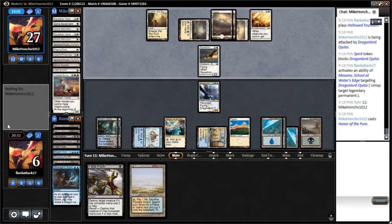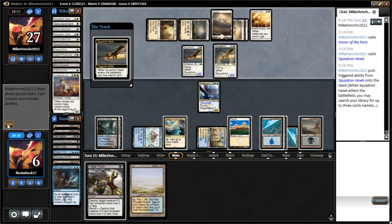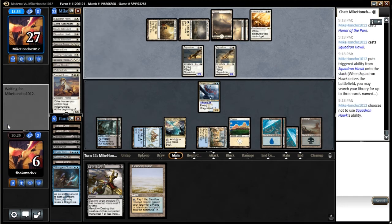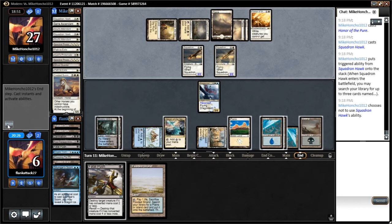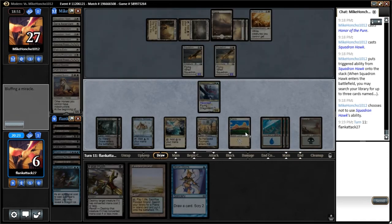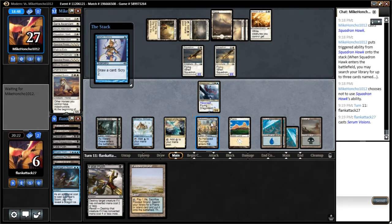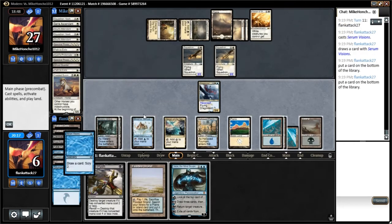Honor of the Pure — fine. And another Squadron Hawk. I thought we were off by one on the Squadron Hawk count. We have this Fatal Push, so hopefully our opponent will double block and then we'll just push one of the Squadron Hawks out of the way and it'll go our way. Start off with a Serum Vision — we drew a Jace the Mind Sculptor, which is excellent.